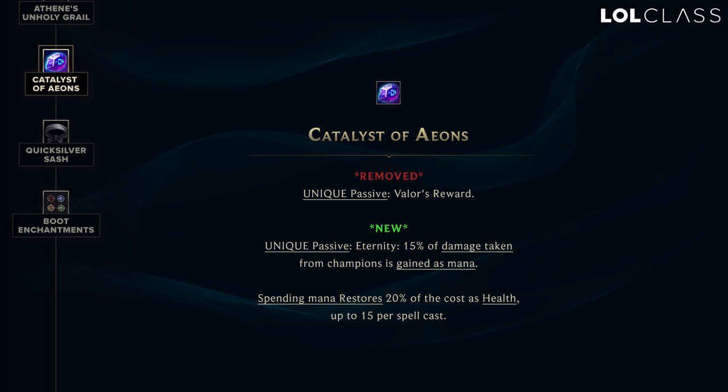Catalyst is renamed to Catalyst of Eons. It no longer gives health and mana when you level up — instead it gives mana when you take damage, and when you spend mana, you get health. So when you're trading, you get more health and mana the longer you're there doing stuff, making it more efficient. I think it's a cool change — like if you have blue buff and you're casting a lot and spamming spells, you're going to be getting a lot of HP as well, so it'll be even more important to have blue buff on the person building this. It seems very much a mid-lane-centric item, but I like it. The level-up proc before was too random.